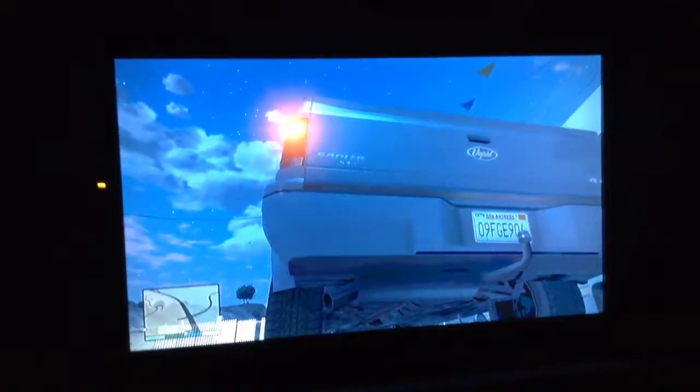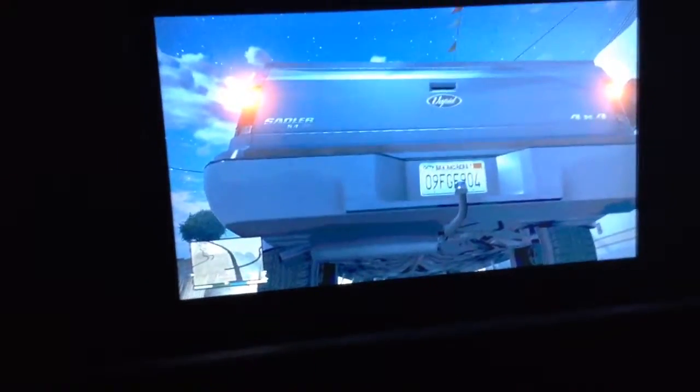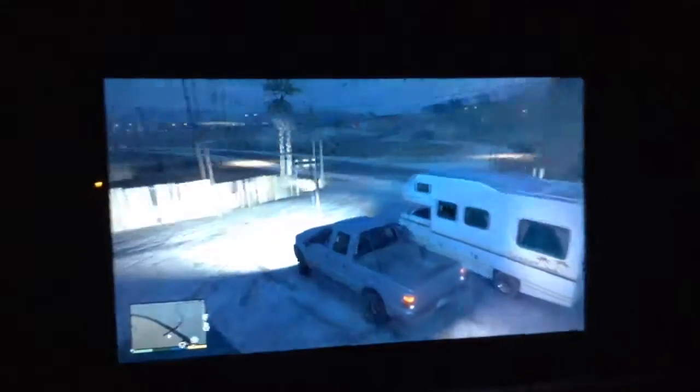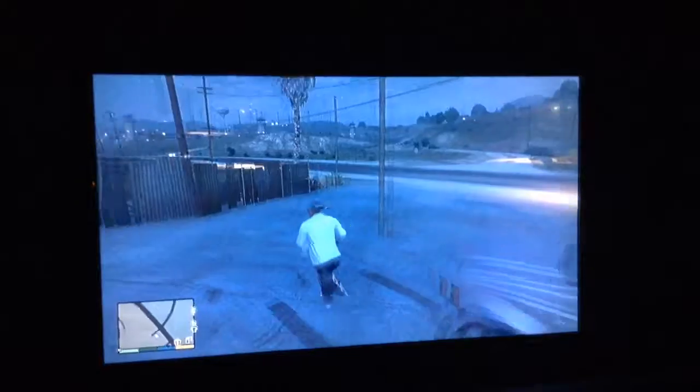Here's another car we found. It's very rare. It has a hitch on it, as you can see, so you can pull boats and trailers with this. It looks kind of like a Ford. It's a 4x4, so it's very good for off-roading, and it has a crew cab, so you can have a lot of people in it. It's great for missions.